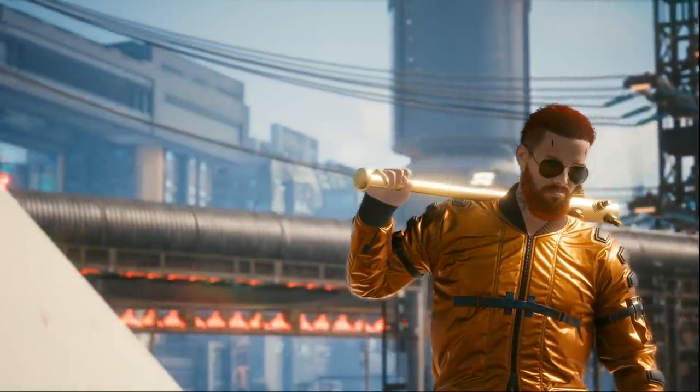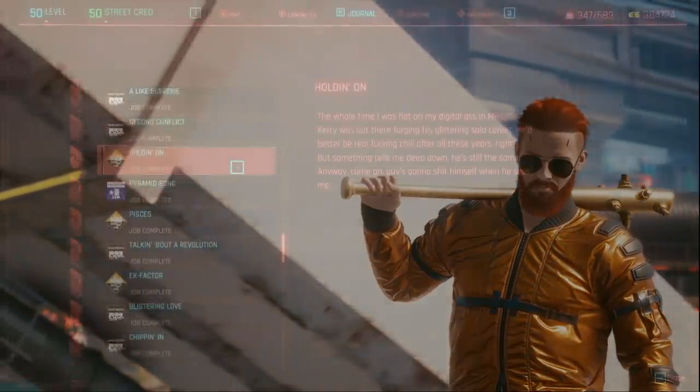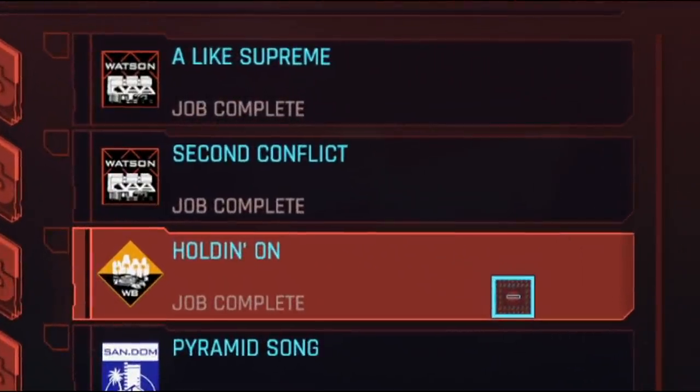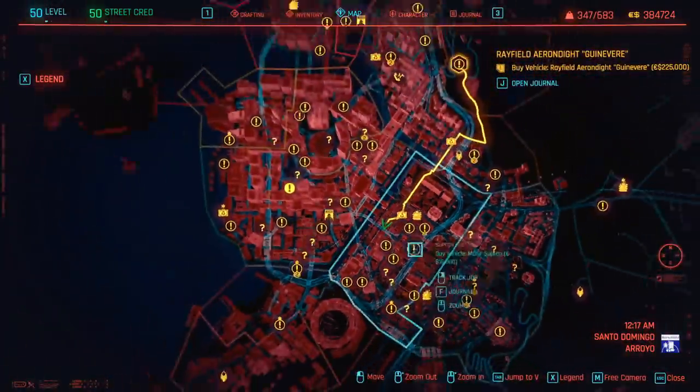These iconic weapons are obtainable during a series of side quests — basically one big quest called Holding On, Second Conflict, and A Like Supreme, which this video is a full walkthrough for. You can use the timestamps to find all the iconic weapons. You'll also need to do this side quest to romance Kerry and unlock Johnny Silverhand's secret ending.